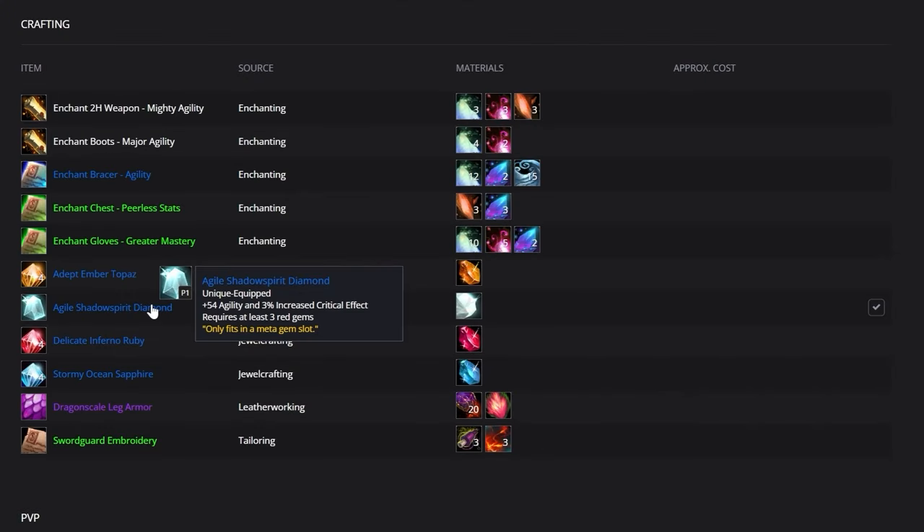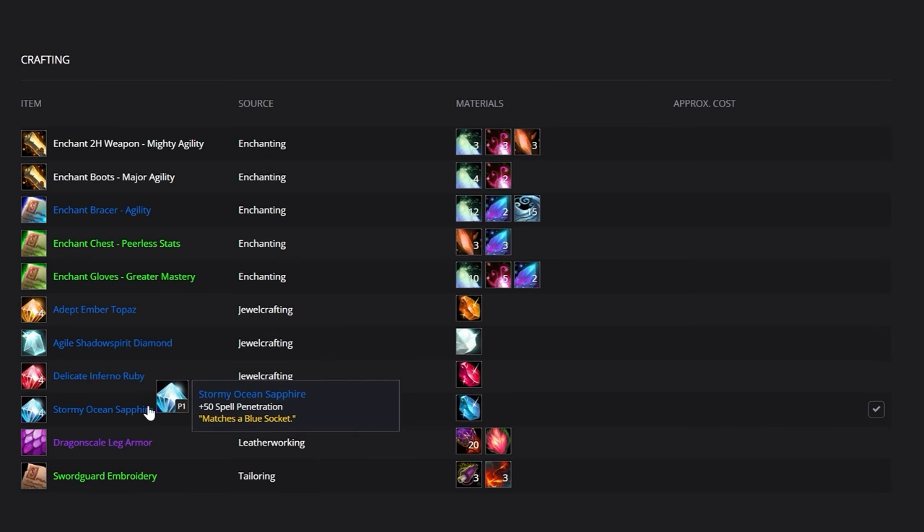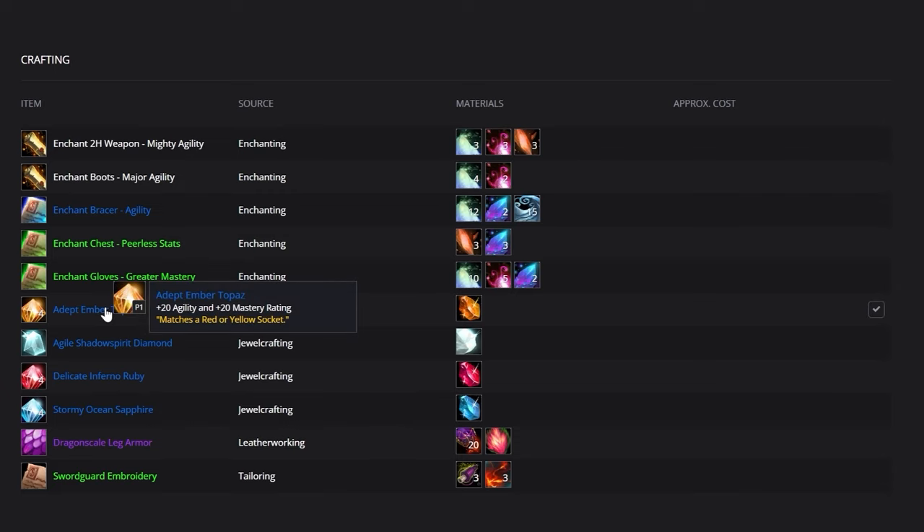Let's get things gemmed. For your Meta Socket, you're going to slot in an Agile Shadow Spirit Diamond, which provides agility and increases the damage your Critical Strikes deal. In your red slots, you're only going to be using Delicate Inferno Ruby. Unlike other classes, we don't need Resilience gems to survive, so we can go full damage gems. In your blue slots, use Stormy Ocean Sapphire to reach our spell penetration cap of 195. In your yellow slots, use Adept Ember Topaz for more agility and mastery.